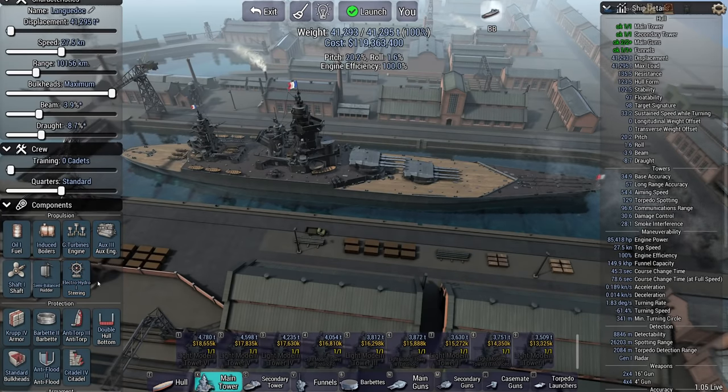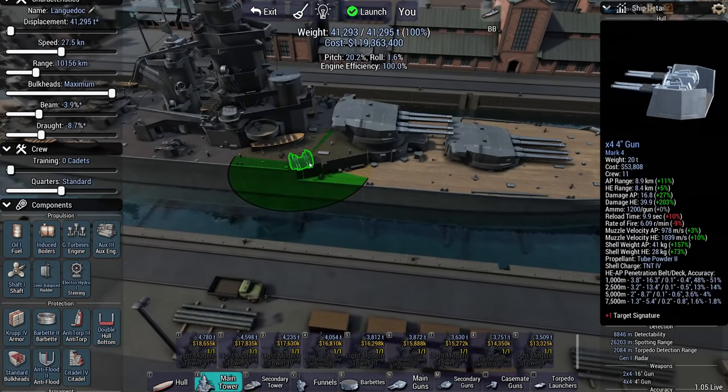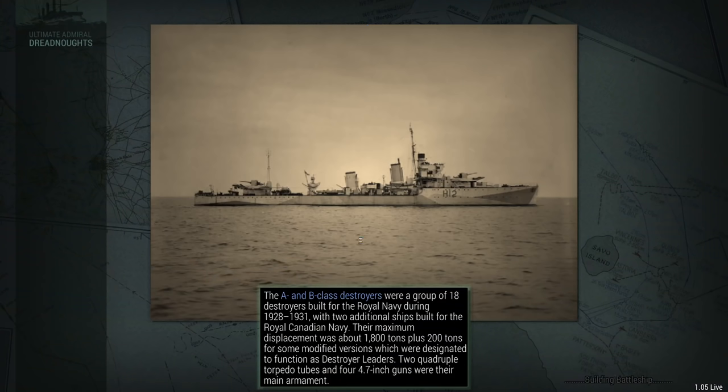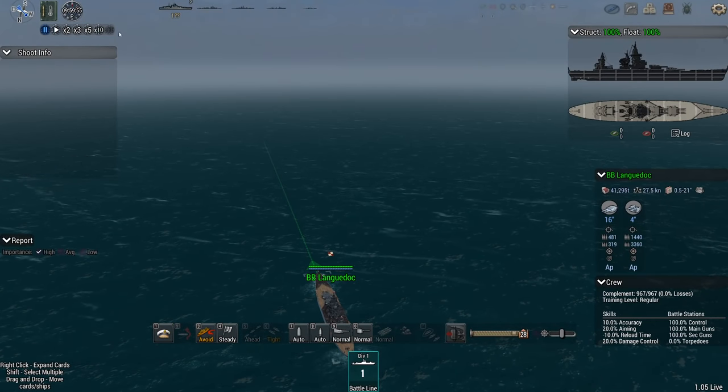Once I get there, I slow down and just bow tank. Against the destroyer and light cruiser, I've got the 4-inch guns over there and over there, and I really do not want to get flanked. Now I can set the regular crew and we can go. Is this the ideal campaign ship? Because that was the mission.